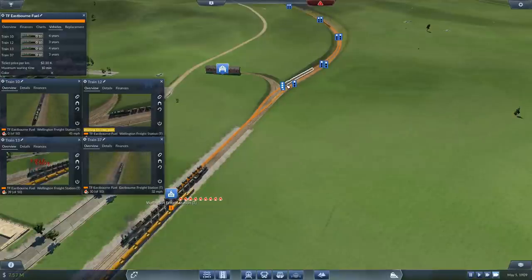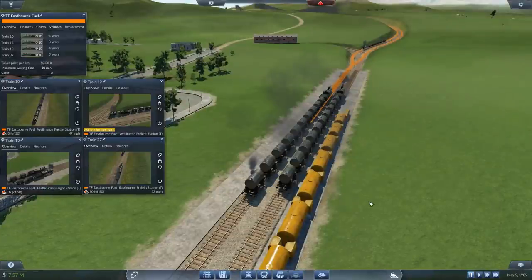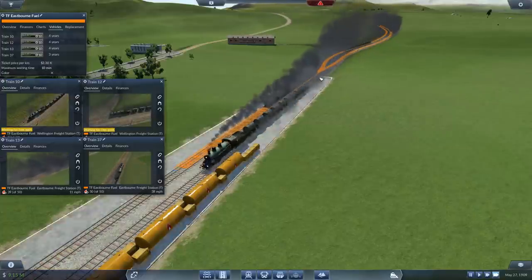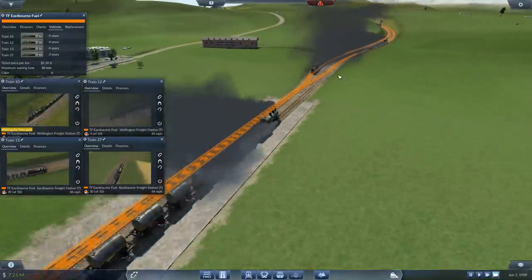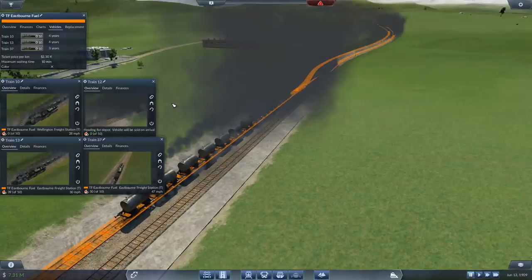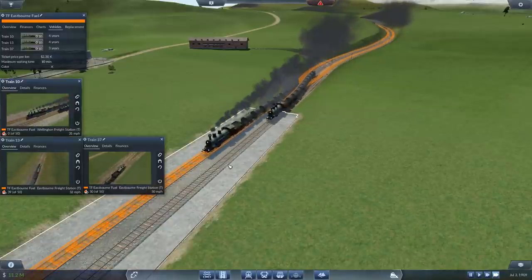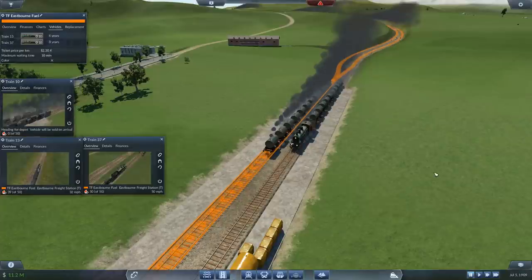This one I want to get out of there - I'll reverse it so it'll pull out of the station. Good. Next Biggleswade train comes in, next Eastbourne train goes out. We've got two Eastbourne trains waiting - as soon as you get down here I'm going to tell you to go to the depot and be sold. Right, off to the depot with you. The next Eastbourne train is coming in and we'll do exactly the same thing.